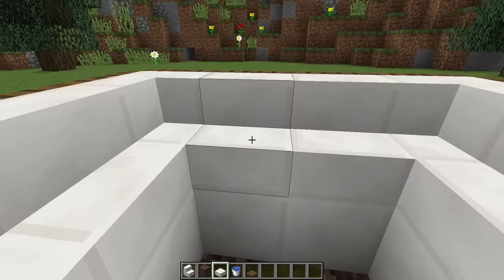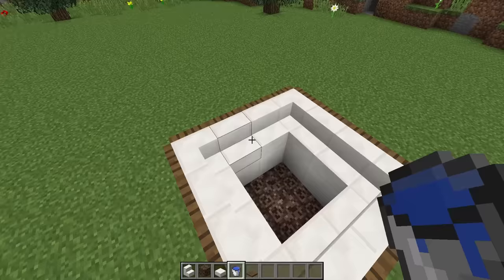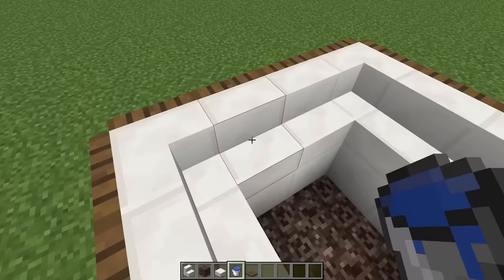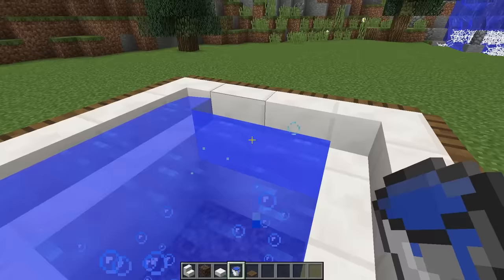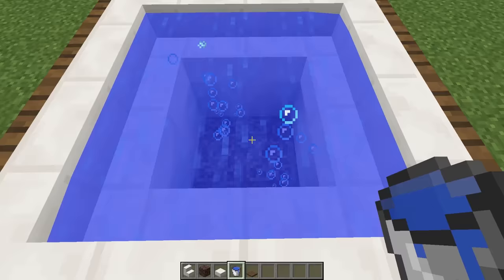Now the hot tub structure is complete, so what we need to do is put the water inside — this is where we get our working hot tub. In the new version of 1.13 you can put water in places you couldn't before, including inside stairs, which makes it look super awesome and not glitchy at all. If we put water all the way around, we get this really cool-looking hot tub.